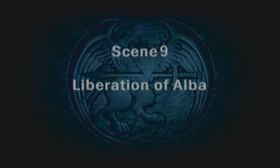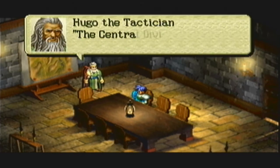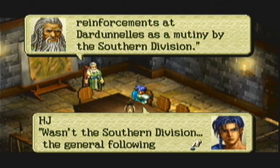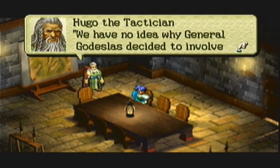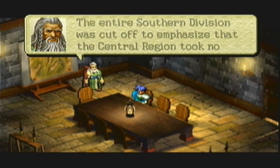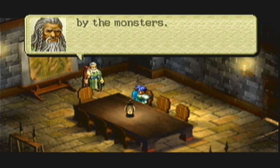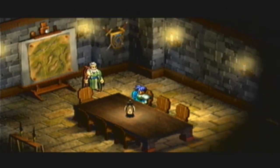So scene 9, Liberation of Elba. The Central Division has taken reinforcements to Dardanelles, calling it a mutiny by the Southern Division. Wasn't the Southern Division General following the Central Division's orders? We have no idea why General Gossilus decided to involve those monsters, but it's certain that the Central Region is worried about Lotus. The living flatness was employing monsters that are a threat to this kingdom. Troops have been dispatched to control the chaos created by the monsters. Most of them, including Destin, were sent to the region to fight against the Southern Division.